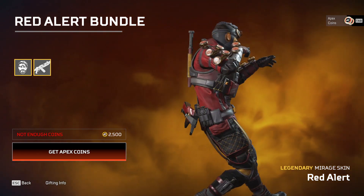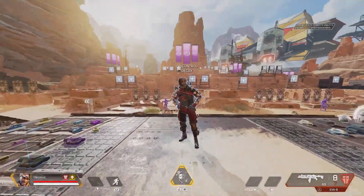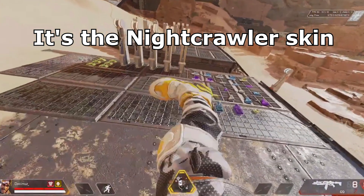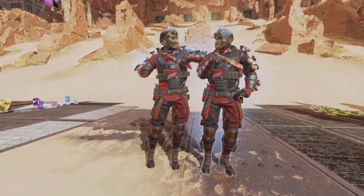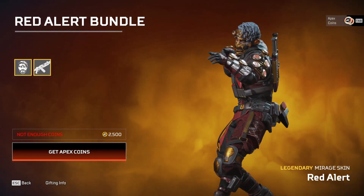When you have this skin equipped and Mirage does the melee kick, his leg isn't even the same texture as the skin — it shows a random white and yellow texture, which is not the Red Alert skin. It also turns out that when you get knocked, your decoy can show a different skin, and some people have reported that skydiving also shows a different skin.